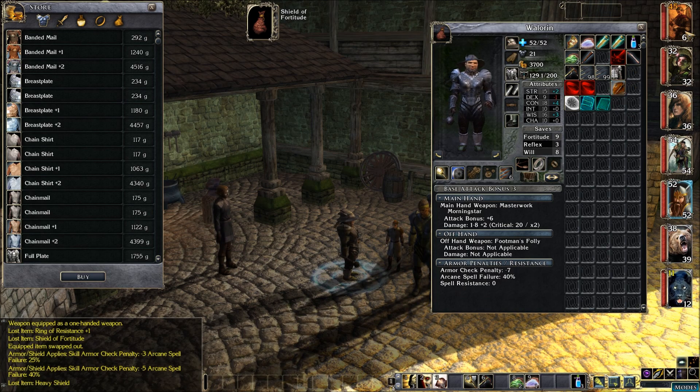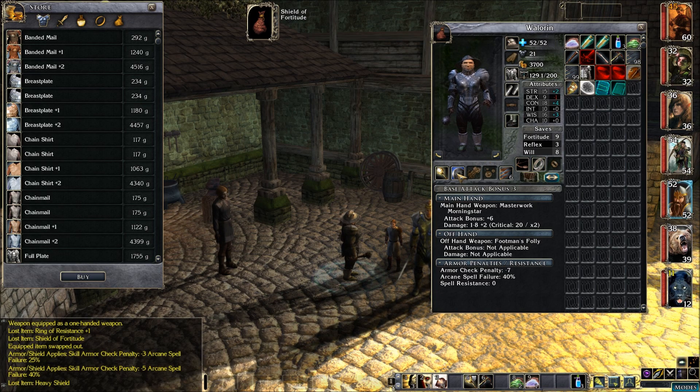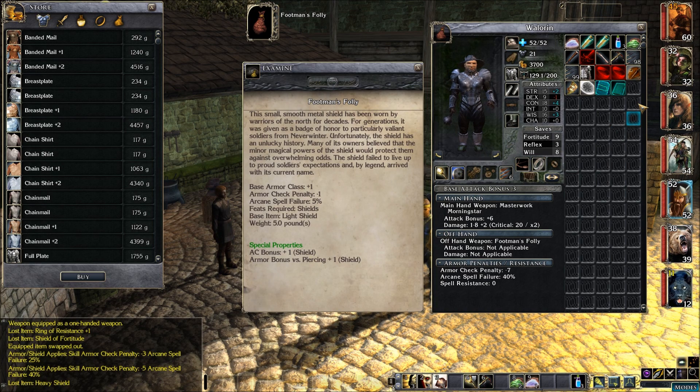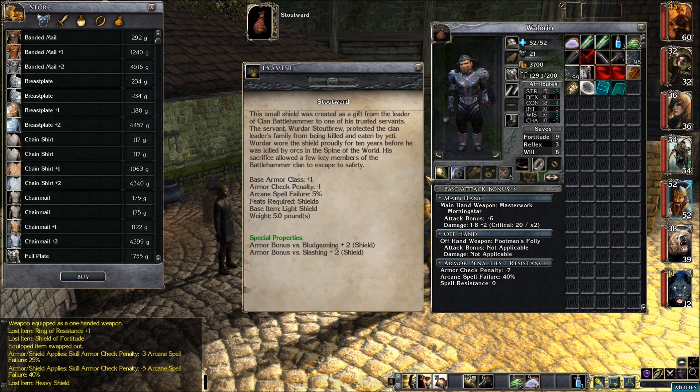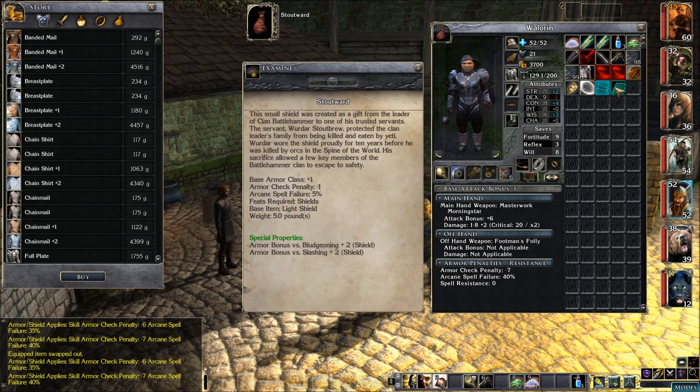Now that other shield — currently Waleran's got the Footman's Folly, a light shield plus one with extra armor class versus piercing. I'm thinking I might want to keep that one though, because it's a guaranteed plus two to his armor class. Whereas the Stout Ward is a guaranteed plus one, and if he's ever dealing with piercing it's only plus one — but it's still a good shield nonetheless. Let's hold on to this one for now.